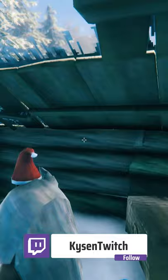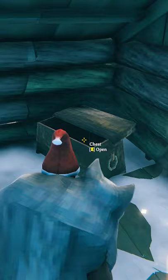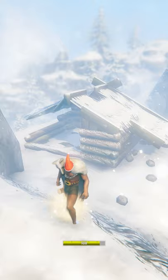You can find onions in the mountain biome by exploring abandoned structures such as the ones I'm about to show you on screen, like this house right here. What you'll get are onion seeds, which you can plant and grow into the full onions.